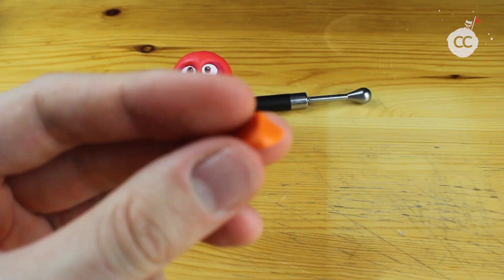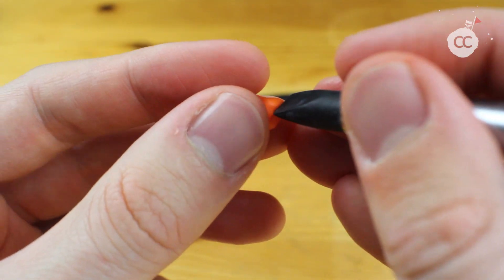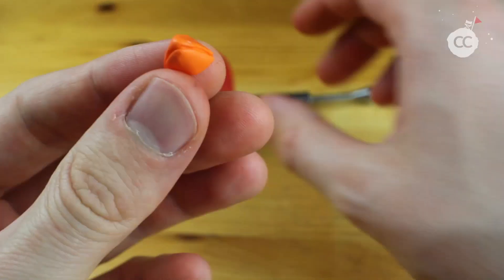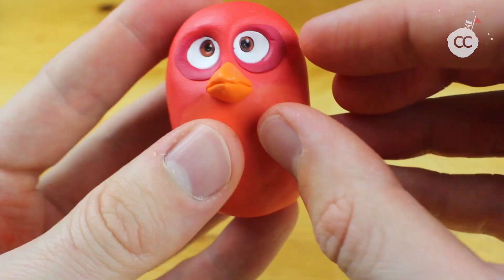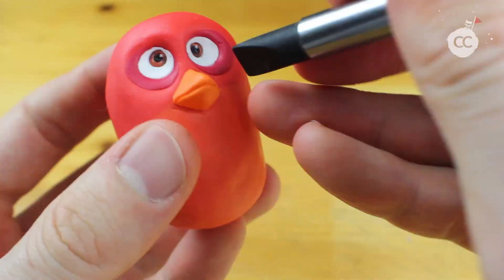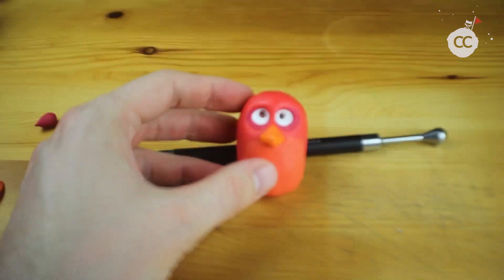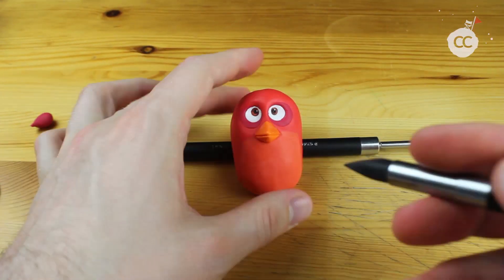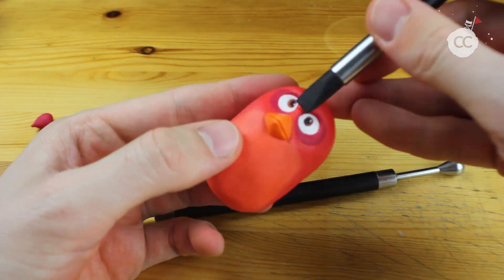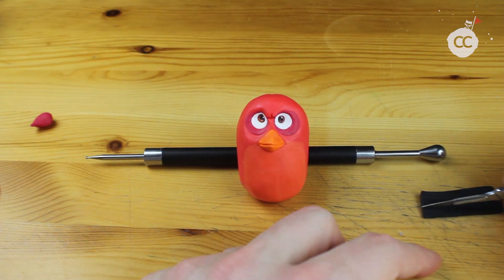This will be the bird beak. You can either decide to make it wide open or closed. I think for this angry character it's best when you make it closed. But there will be other tutorials on the other characters from the Angry Birds movie, and there will also be a solution to make a wide open bird beak.